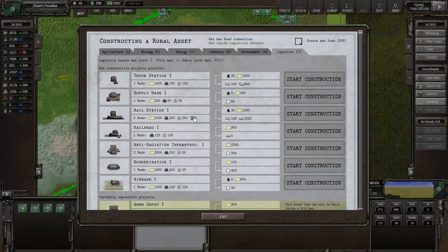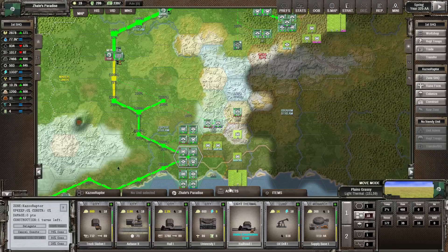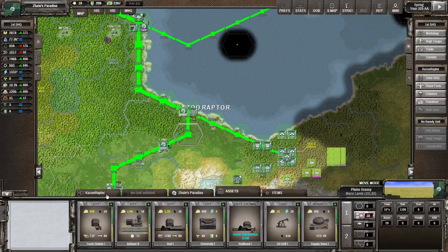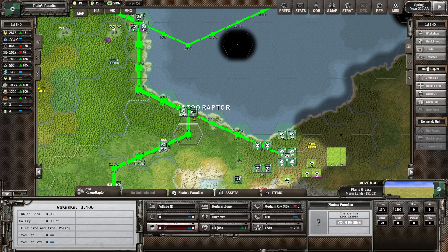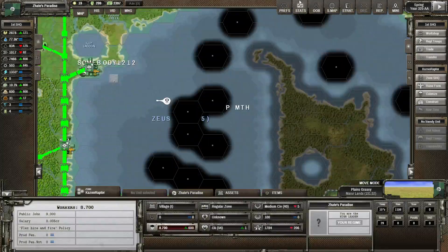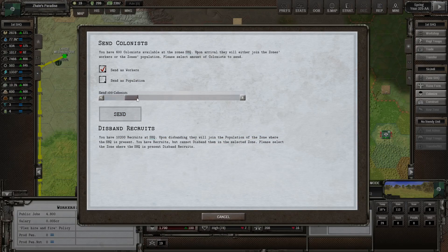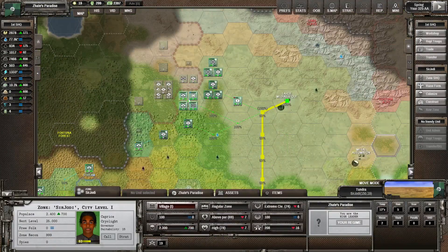I'll send in a bit more workers to Kazoo — around 600 maybe — not spending all of these in one place. The rest can go to Sir Jody because we definitely have a wider demand for workers there as well. There we go — we've actually stabilized the situation over here.